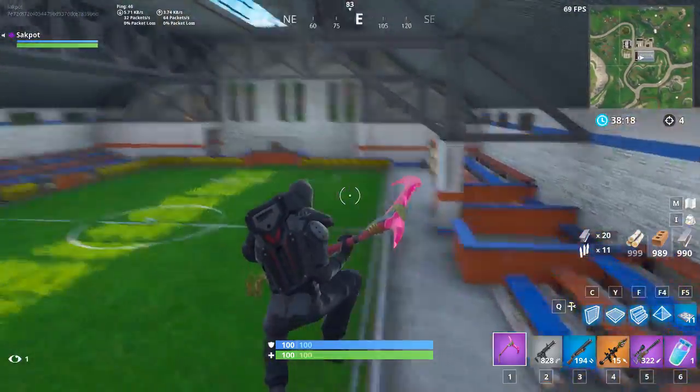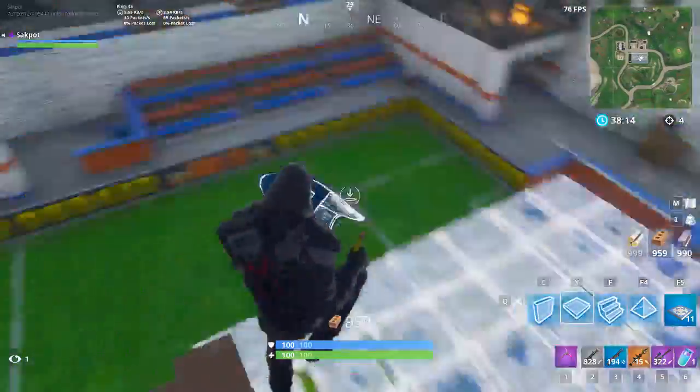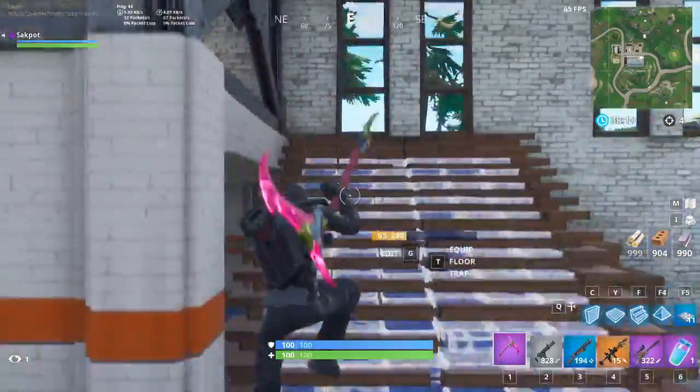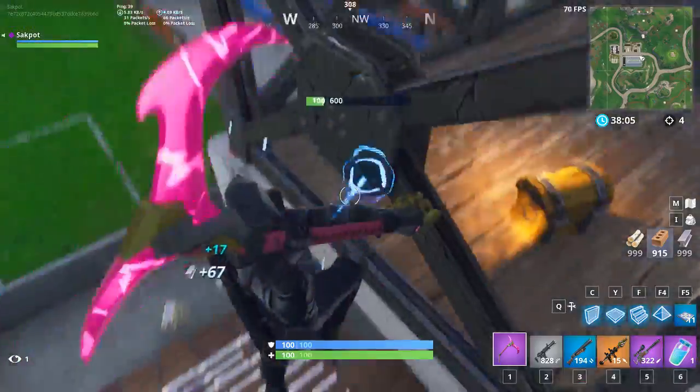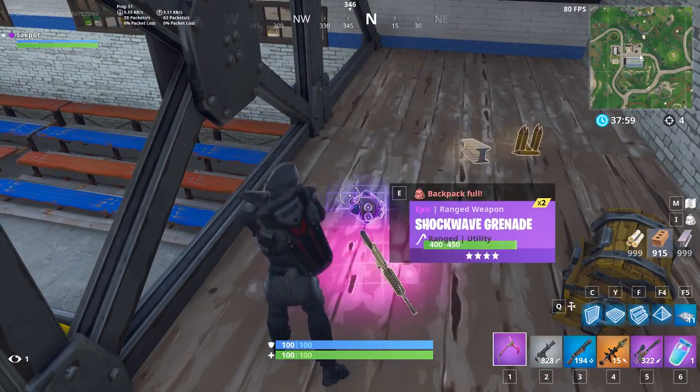So you see that loot? I got bullets and stuff. I'm opening the second one. I didn't get any of the impulse thingies. I mean, I got them really easily, so I'm guessing they're much easier to get here. So I got more shockwave grenades.